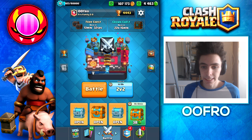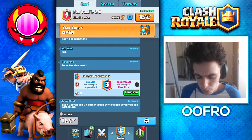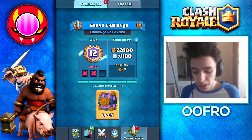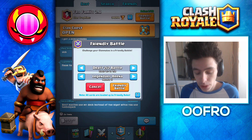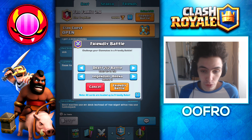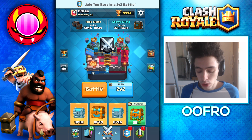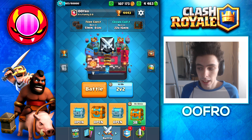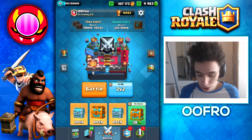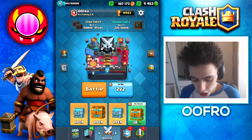Yo, what's up everyone, Ufo here. Today, as you guys can probably tell from the title, we have got this clan chest tier 10 and ready to open. And on top of that, we've got this 12 win grand challenge chest to open. Also, for you guys that do not know, there's this new game mode out — Draft 2v2 Battles — and I want to kind of showcase it. So yeah, we've got a bunch of awesome stuff today. Hopefully you guys enjoy this video. If you do, make sure you guys leave a like, and if you guys could also subscribe, that would be awesome. Without any further delay, let's hop right into these chests.